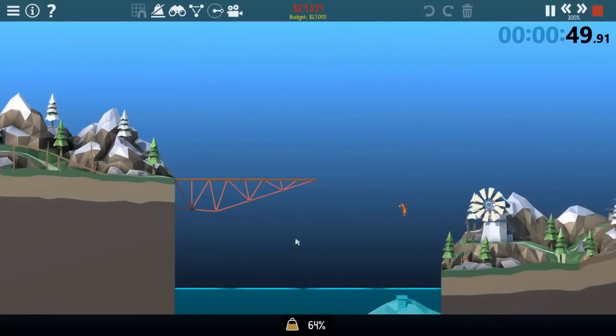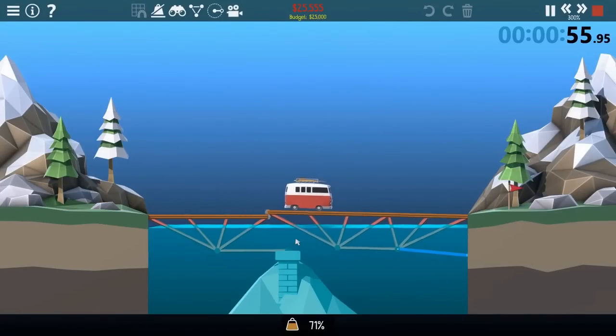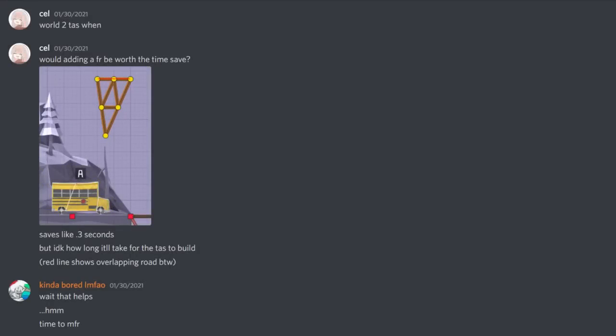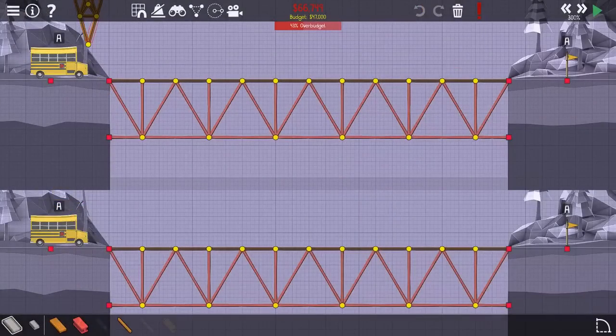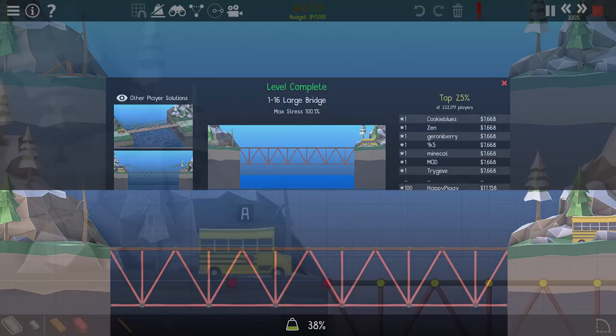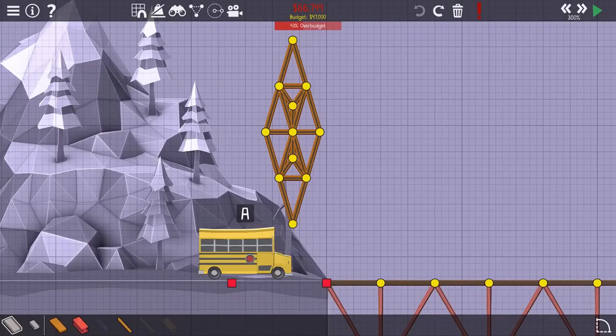Just a day after the tool-assisted speedrun was released, several people had started planning and found strategies for levels that would help beat the game even faster. The first came from Celestial for 1-16, which allows the level simulation to complete 2 seconds faster. The strategy involves the same bridge setup, but now also includes an additional falling road that gives the bus a sudden speed boost to get to the end significantly faster. This would be the only significant time save for months.